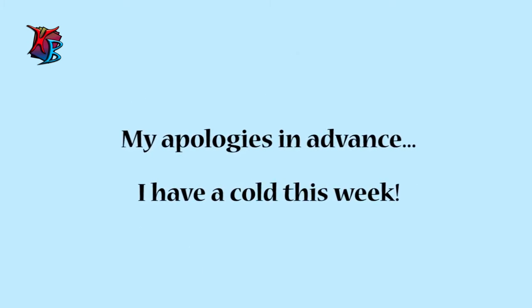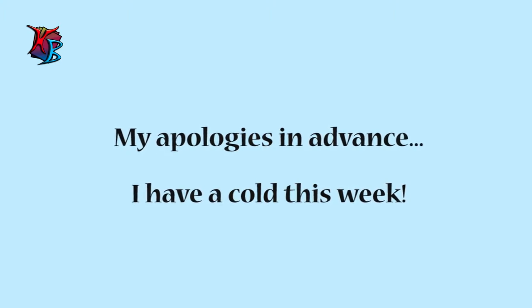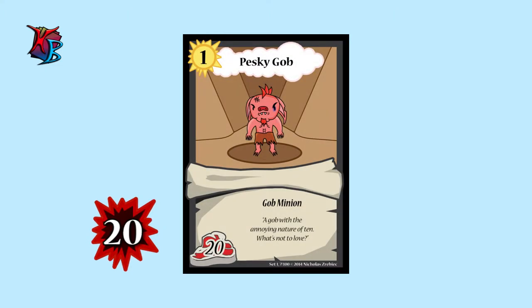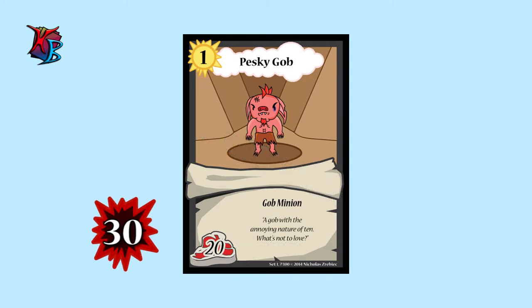Now before we premiere the 5 brand new cards we have in store, we would like to introduce a new mechanic to the game of Clash, and it is called Buffy Damage. The way Buffy Damage works is if a minion is dealt Buffy Damage equal to or greater than their buffiness in a single turn, they become unconscious. Buffy Damage does not lower a minion's buffiness, and all Buffy Damage is removed from minions at the end of each turn.